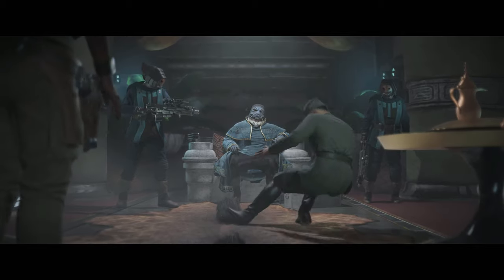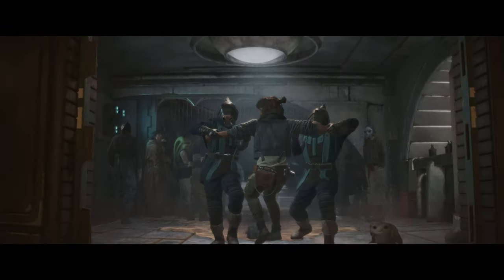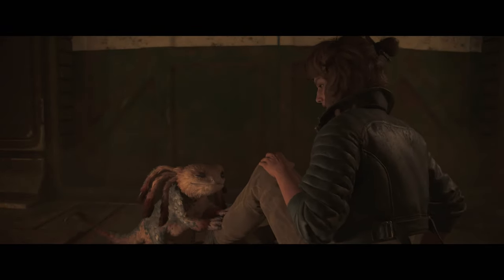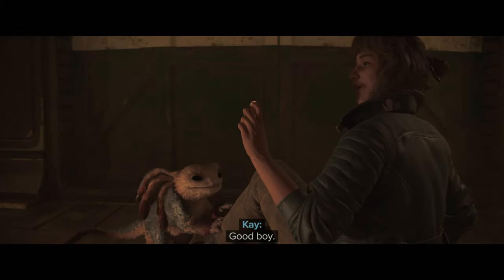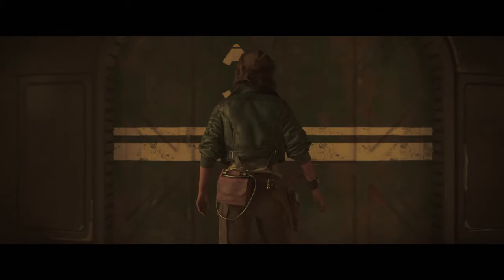I make my way to the cantina and meet some geezer who wasn't too happy to see me — he threw me straight back out. But Nyx grabbed a ring on the way out. Maybe I can sell that for a bit of money to buy some parts.